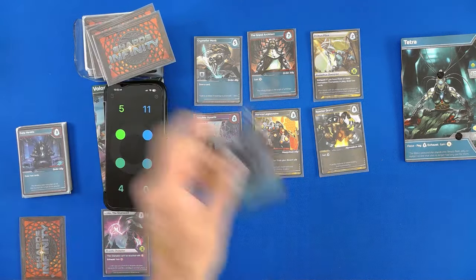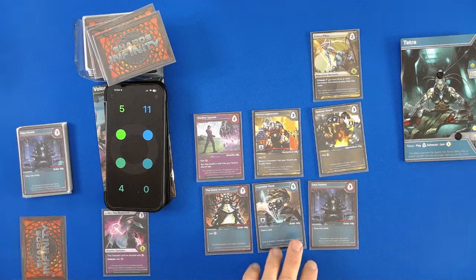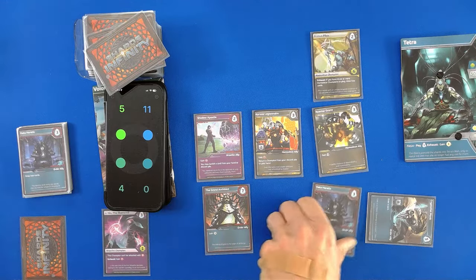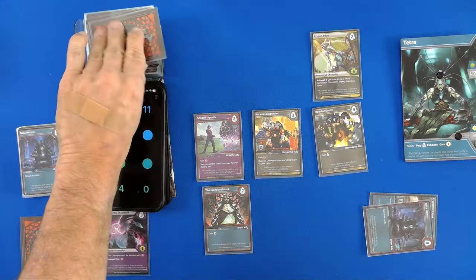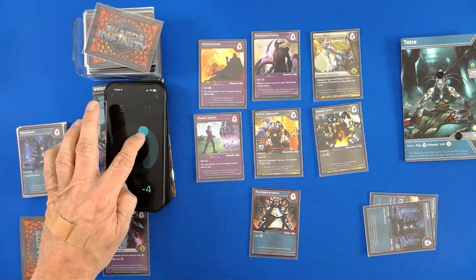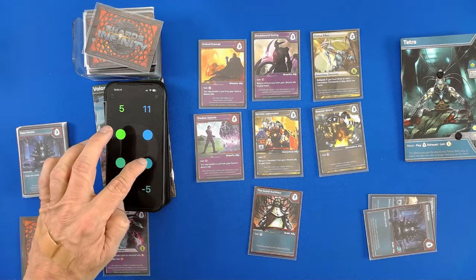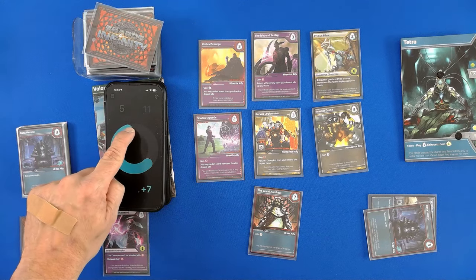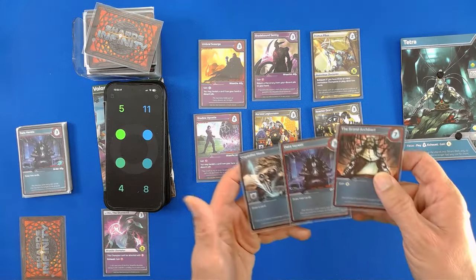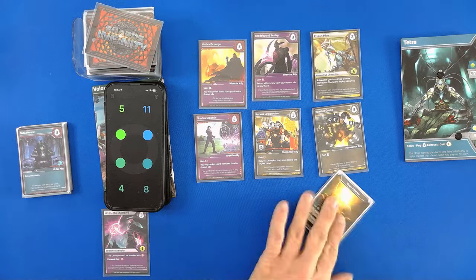And we move over to Tetra's turn — blue. First of all we will draw a card so we get rid of a card. We draw 2 cards and get rid of 2 more cards — I don't look at them. We will gain 5 Mastery plus 3 Mastery for drawing the same, that's a plus 8. Exactly where it should be. And none of these are Champion cards so they all go to the discard pile.